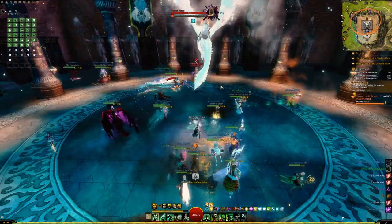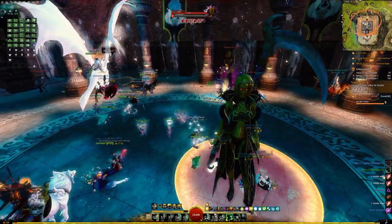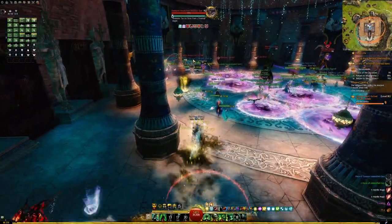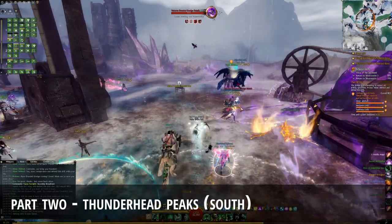At each quarter of health — 100%, 75%, 50%, and 25% — champion enemies will spawn near the edges of the arena. Make sure you tag and get kill credit for these champions since they will drop champion loot bags.